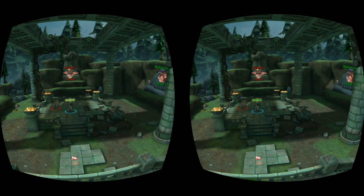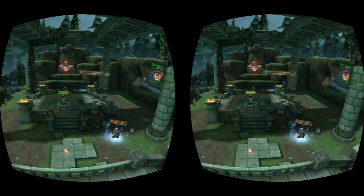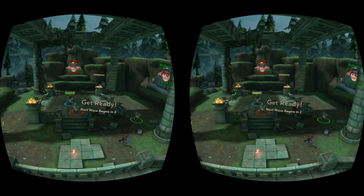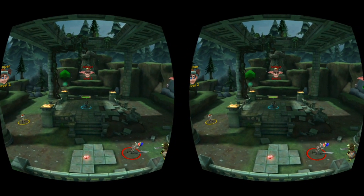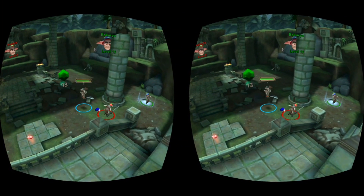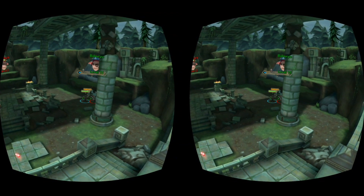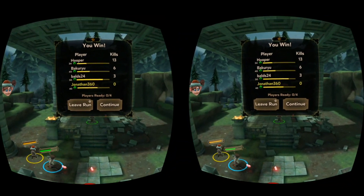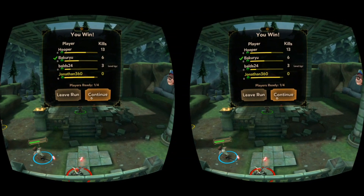So as of right now, it's supposed to be 16 different arenas and four different types of environments, and there should be about 30 different enemy classes and four unique bosses throughout the different types of gameplay. When you're finished you can either leave this run or you can continue with the current teammates you have.